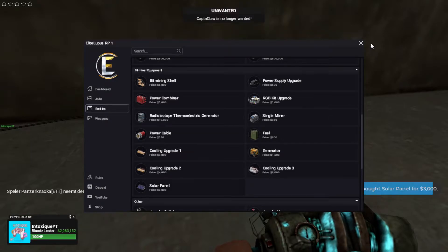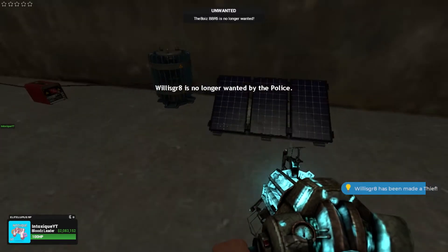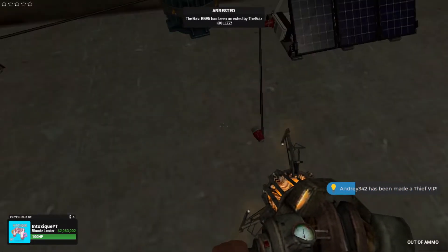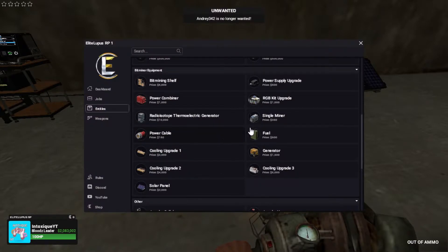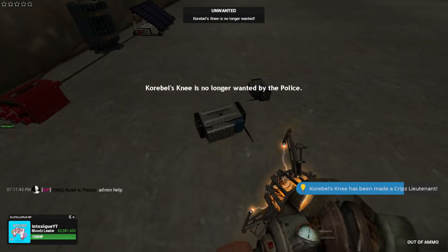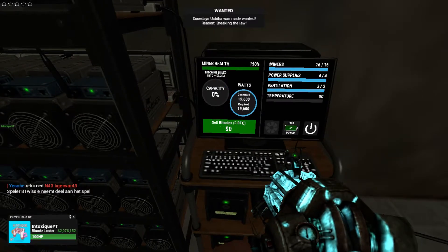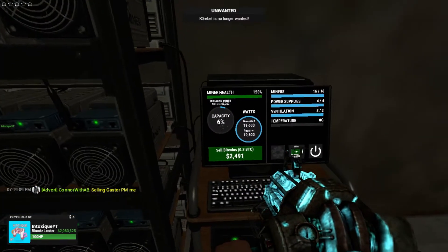Some people use two of those power generators, I don't know why. Let's get a solar panel also, just for the extra power. Now the power should be good, and we just need the single miners' power supply and single miners. I'm gonna fill all these up and I'll be back. Okay, that's all filled up and ready to go, so now we can collect cash from it. The power is full like it's supposed to be.